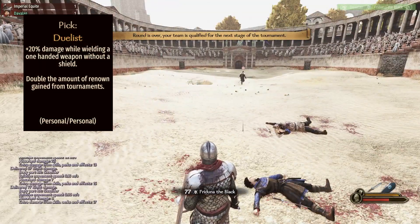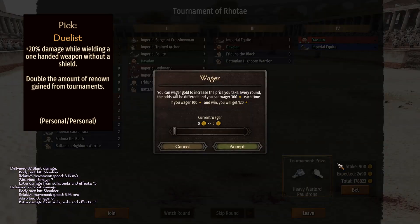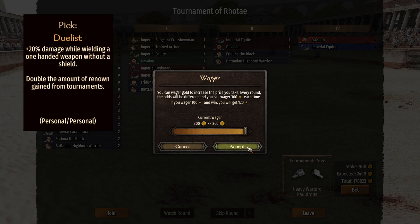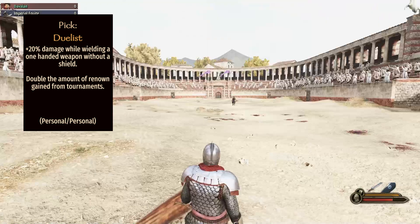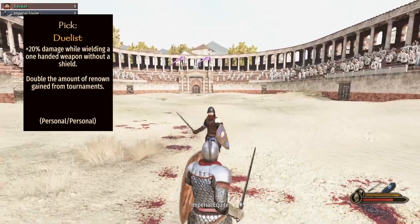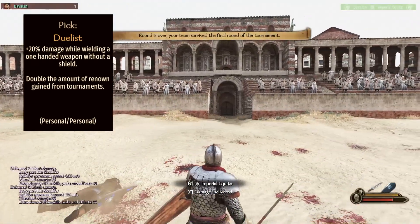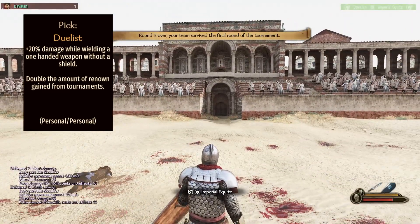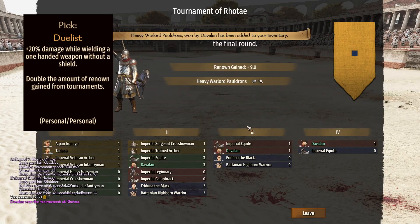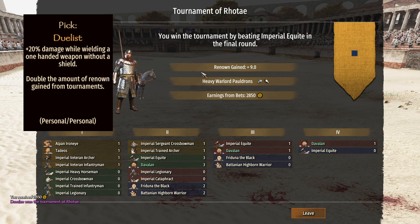First, we have the one-handed perk at level 100 called Duelist. This one pretty much gives you double renown from tournaments. Whenever you participate in tournaments and win, you gain renown, influence, the prize, and any dinars you bet. This perk gives you double the renown, which is calculated based on how many tournament stages you complete — sometimes three, four, or even five stages.